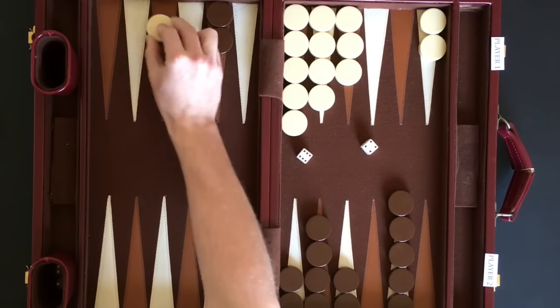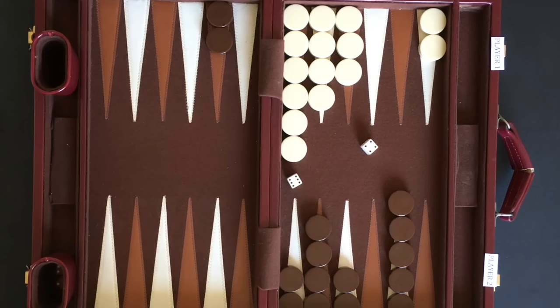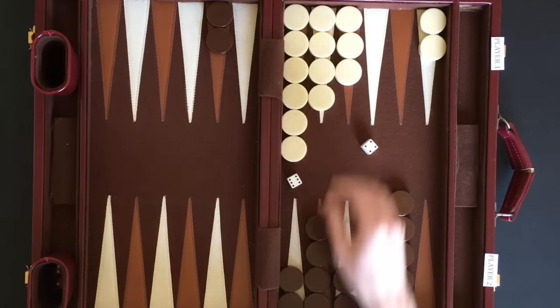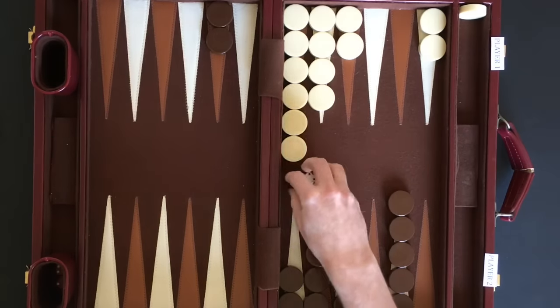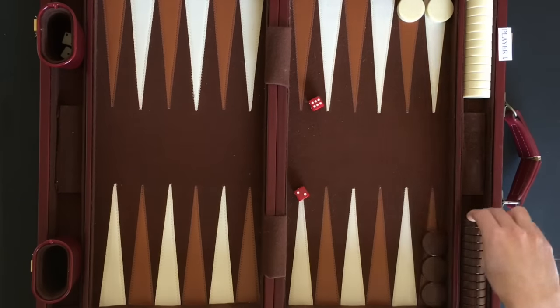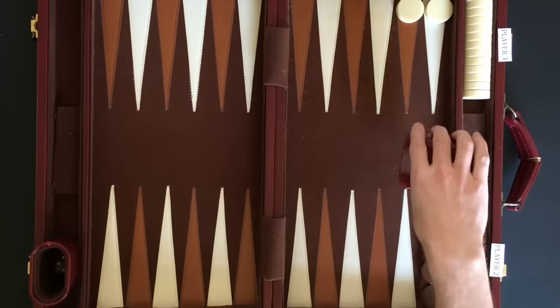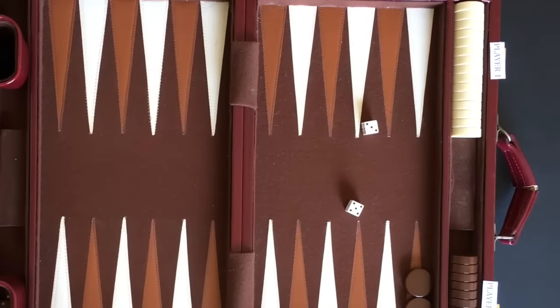Skipping ahead again, player 1 rolls a 6 and a 4. Player 1 is able to get all his checkers into his home board with the 6 point move. He is now able to begin removing his checkers from the board. This is also known as bearing off. The first player to remove all his checkers from the board wins the game. By rolling a 5 and a 3, player 1 is able to remove his last 2 checkers to win the game.